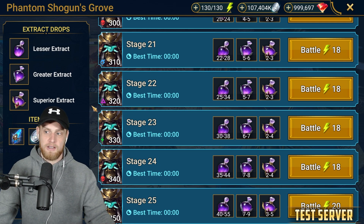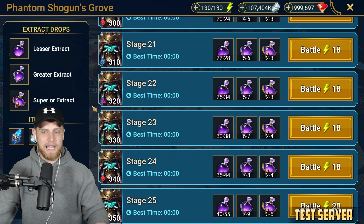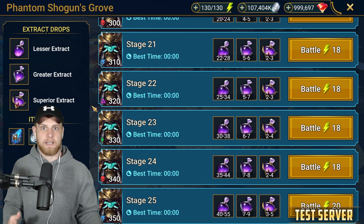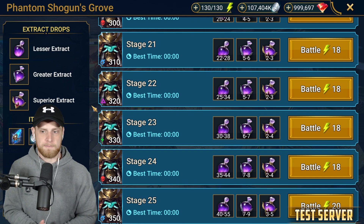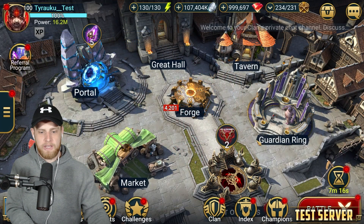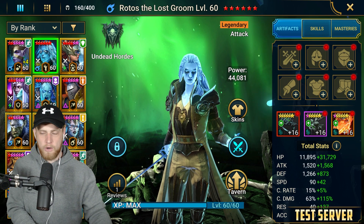I don't think the rewards justify what you're actually getting from it, to be honest. Now, maybe if they added some extra stuff in here — like pages to a book or something — once you're farming this, maybe get a page to a book every so often. I don't really need the accessory ascensions, but maybe after I farm it 100 times, I can get some book. That'd make this more worth farming.